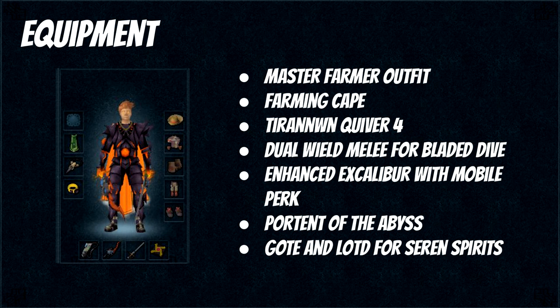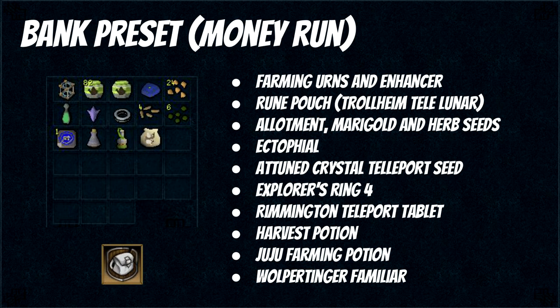I just want to point out that the whole point of talking about every patch and how to do it efficiently was so that you guys can mix and match to make your own farm run however you want. If you skipped here from the beginning, I do recommend going back and looking at the earlier section of the guide so you can make your own farm run to fit your needs. For the money run, here is my inventory setup: farming urns with an enhancer for more XP, a rune pouch with runes for the Trollheim teleport on the Lunar spellbook, allotment, marigold and herb seeds, an Ectophile, attuned crystal teleport seed, Explorer's Ring for teleports, a Rimmington house tablet, a one-dose juju farming potion, and harvest potion. The harvest potion turns crops into better ones and the juju potion gives you more harvest. And finally a Wolpertinger familiar which doubles your harvest from bushes.